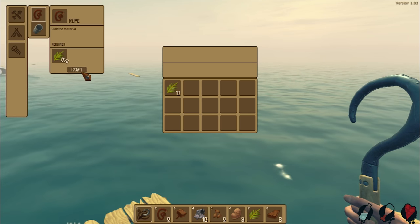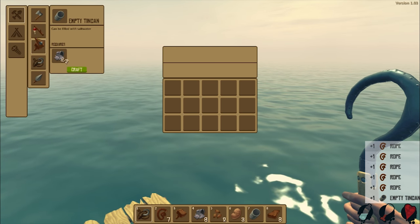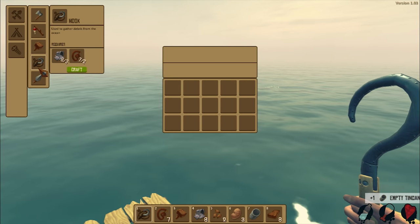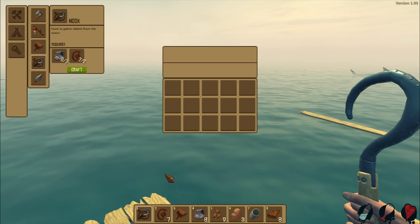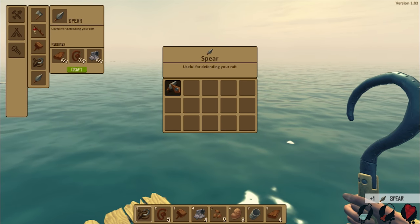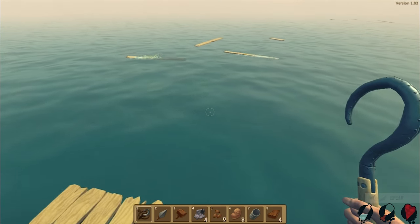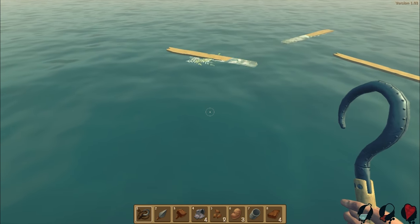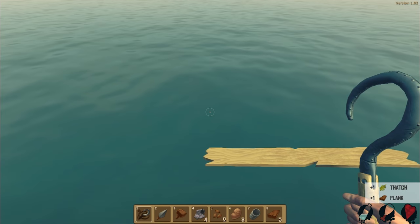All right, a lot of string - should probably make one more of these. What is this? Do we not already have a hook? A spear - well let's make one of those! Okay, what do we got? Oh whoa, lots of planks! Let's try and grab all this stuff - we missed that one.